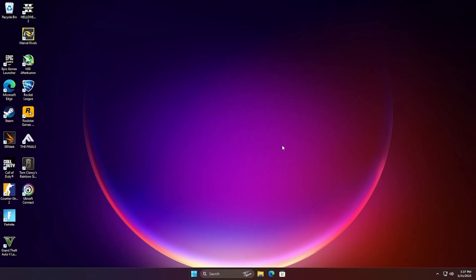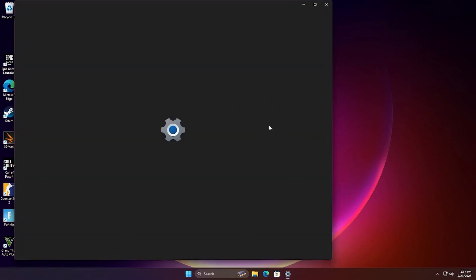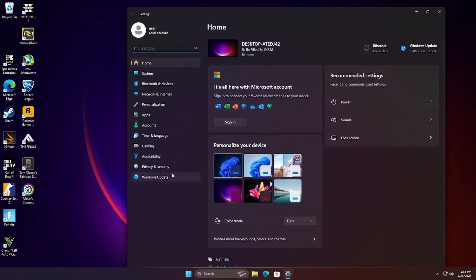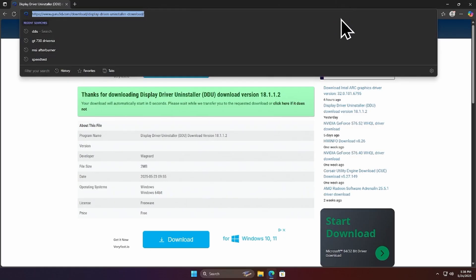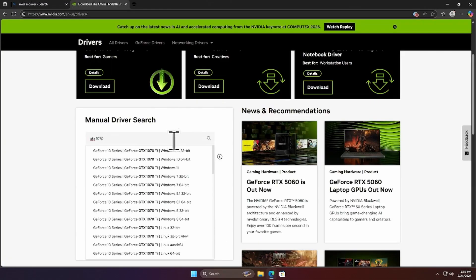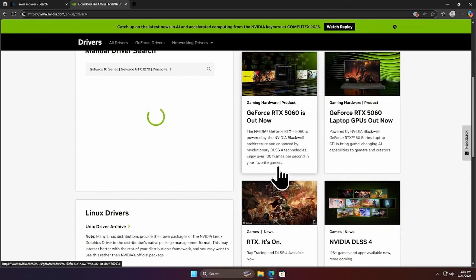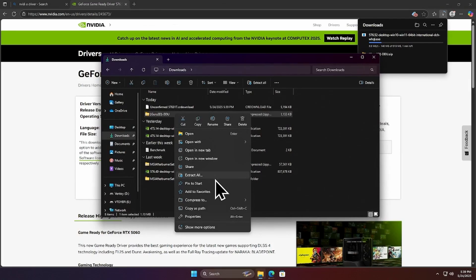I'm going to Microsoft Edge. Actually, I'm going to change my mouse settings because it's kind of small — I'm blind, and this is my YouTube channel Blind Tech. Make it bigger. Now I can see it a bit better. Now I'm going to grab an Nvidia driver for the GTX 1070, going for the Windows 11 version. Hit Find — this one. Now I'm going to hit download and go to my downloads folder.